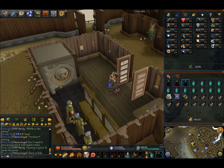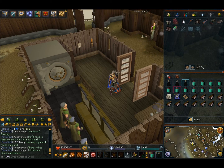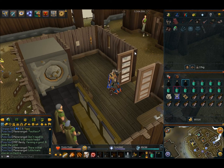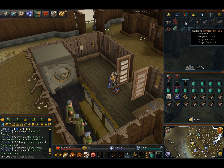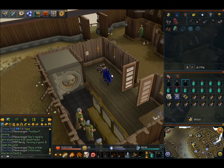For gear, I suggest power gear — Bandos works perfectly fine. If you can't afford Bandos and have Ports done, bring your Tetsu. If you don't have Tetsu, Barrows could work but there'll be no offensive bonuses. For your weapon, bring Drygores if you can; if not, Chaotics are fine. I wouldn't suggest anything less than Chaotics, but a godsword would suffice.